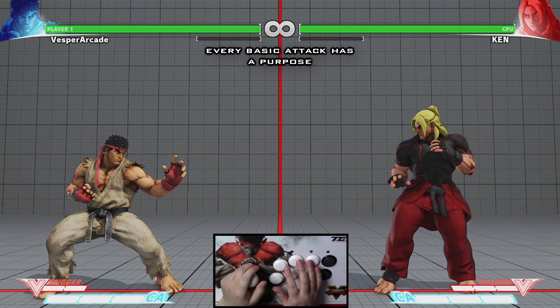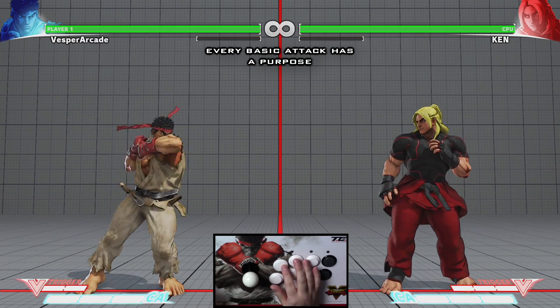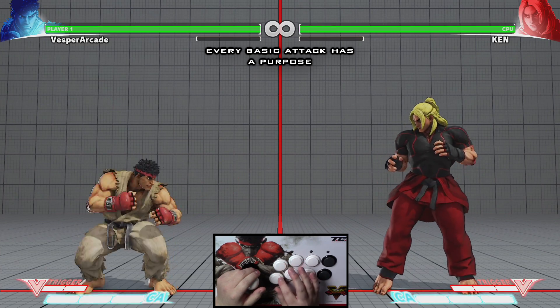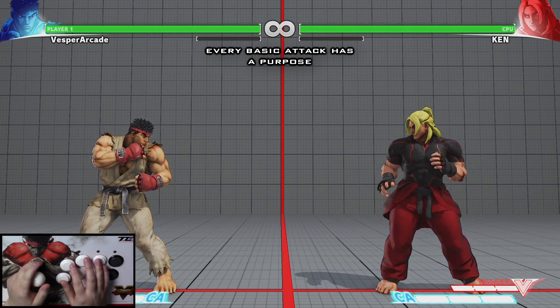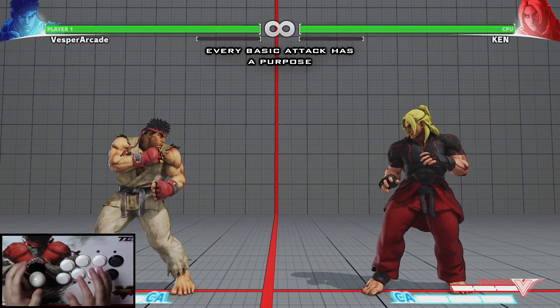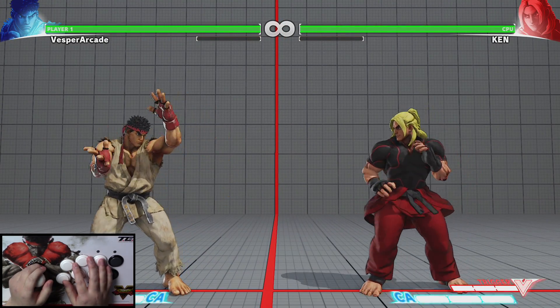For example, Ryu's standing light punch may seem absolutely useless at first because it has no range, but it's actually his absolute fastest attack — even faster than his crouching light punch and light kick. Another example is Ryu's jumping medium punch. It may seem useless as a jumping attack because of its poor horizontal range, but it actually puts your opponent into a juggled state that allows you to combo further after landing it.